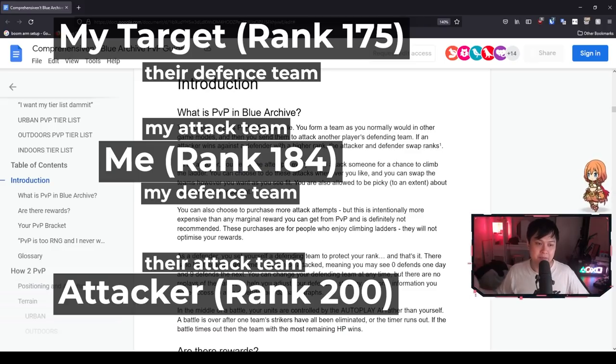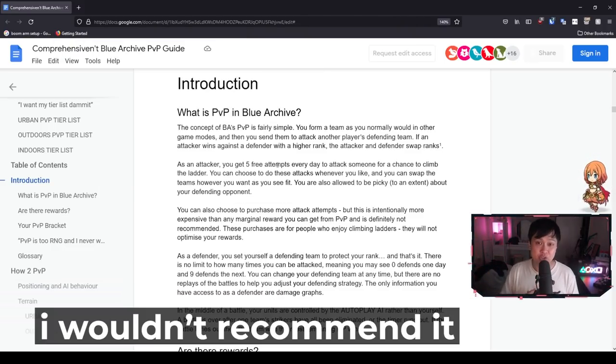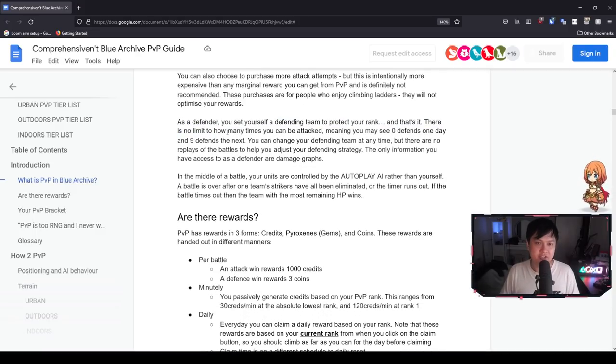Every day we get five free attempts to attack somebody, and you can certainly get more attempts if you wish. As a defender trying to hold a rank, there is absolutely no limit to the amount of times you can be attacked. For example, someone at 195 might attack me, drop me to 195, and then someone at 218 finds me and attacks me too. A lot of other games like Counter Side and Princess Connect have this as well.